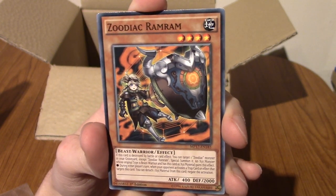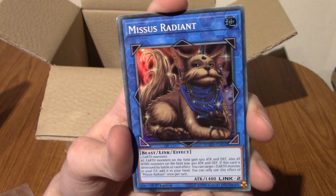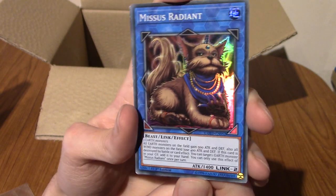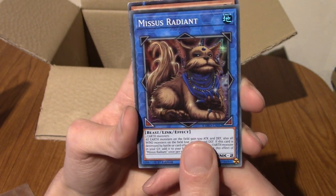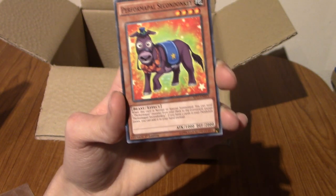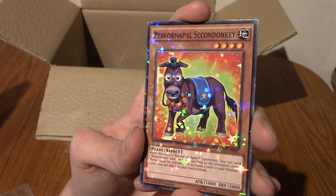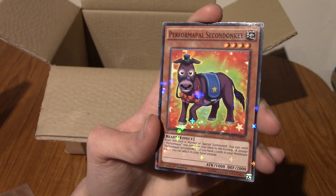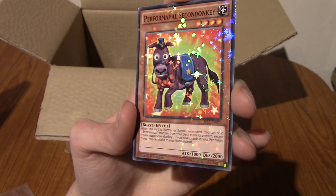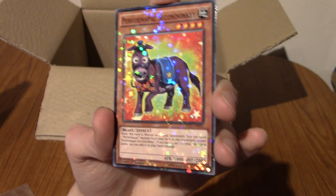We've got a Zodiac! Zodiac Ram Ram. It's a sort of animal-based Zodiac set. Let's go, it's Mrs. Radiant. It's a cat. I like that the jewellery is highlighted. We've got a Performapal Second Donkey, and it's got a star hollow. So this, if I'm correct, these are from limited smaller sets, and I think you'd get a star hollow sometimes. That is really nice, actually.